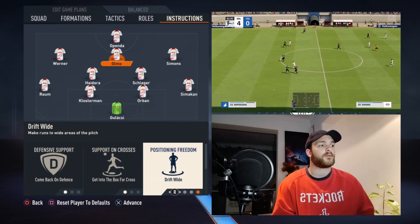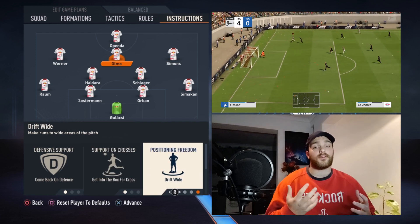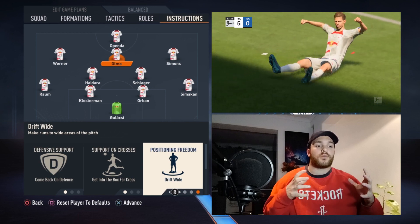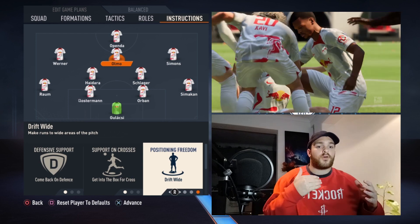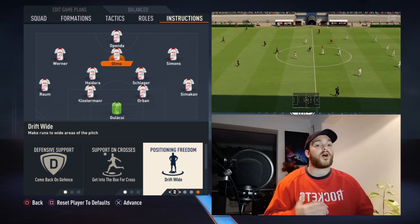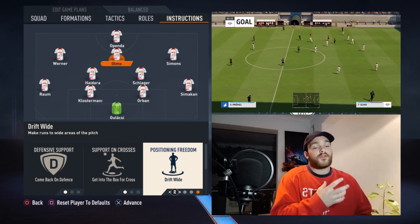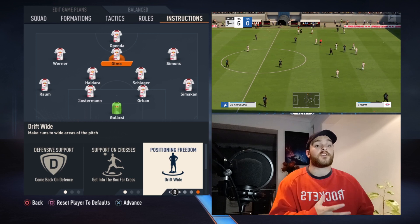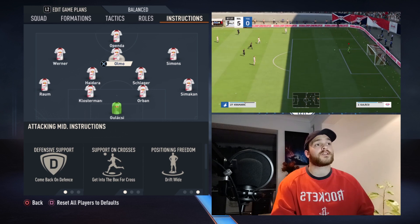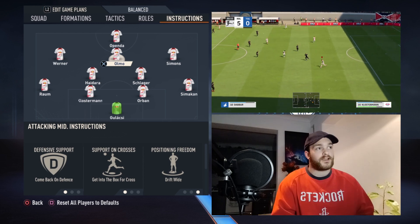Moving forward to Olmo: he is set to come back on defense, get into the box, drift wide, and normal interceptions. The reason drift wide is on is largely to do with Timo Werner — it allows Werner to advance himself a bit more. You see moments in-game where a 4-2-2-2 shape takes place because Olmo drifts wide and pushes Werner up. It also allows Simmons, who is more of a number 10, to drift inside and have space to operate — it's all about fluid movement and creating space for one another.